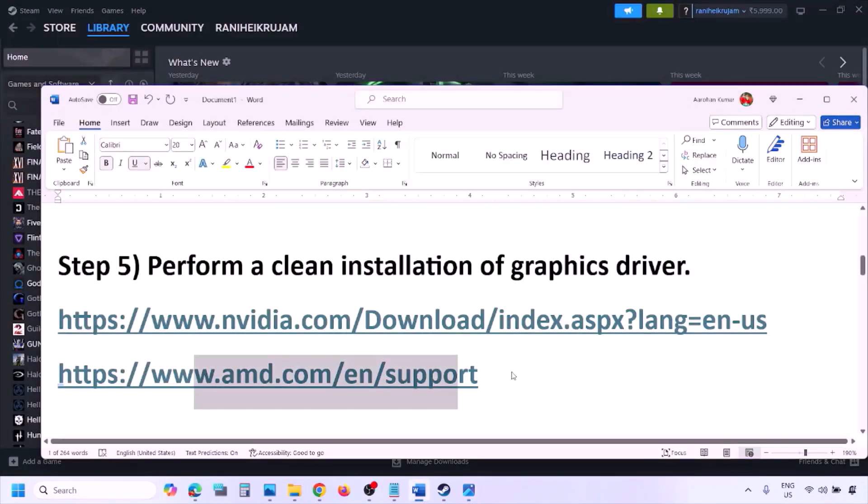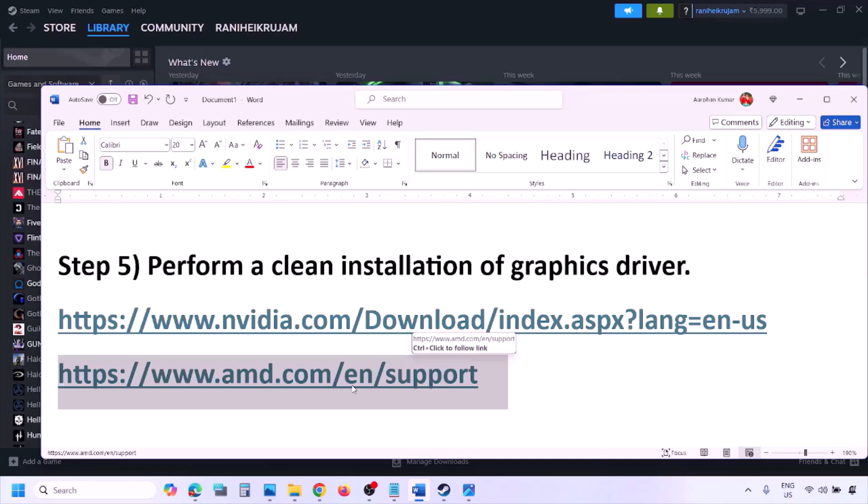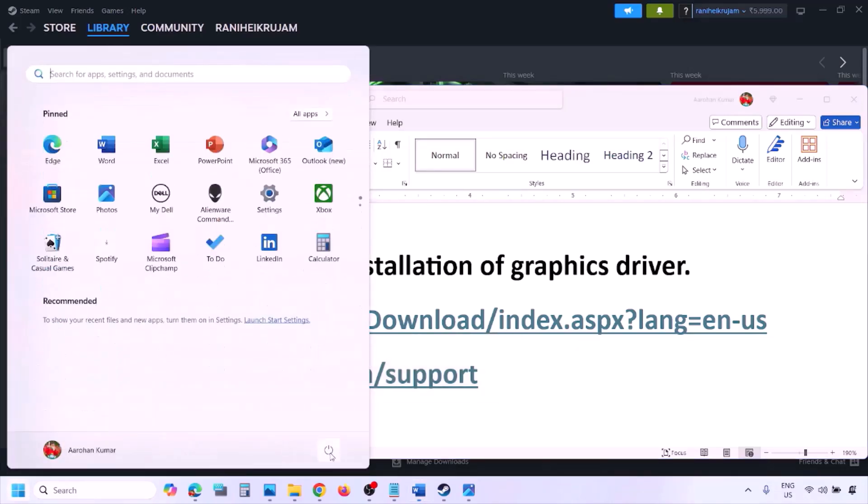For AMD card users, first uninstall the current graphics card driver, then restart your computer. Go to the AMD website, select your graphics card, download the latest driver, install it, restart your computer, and then check.